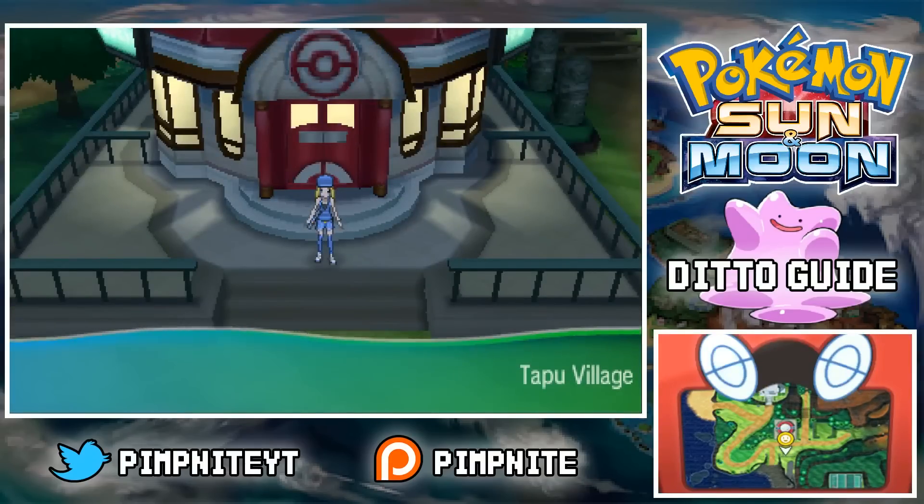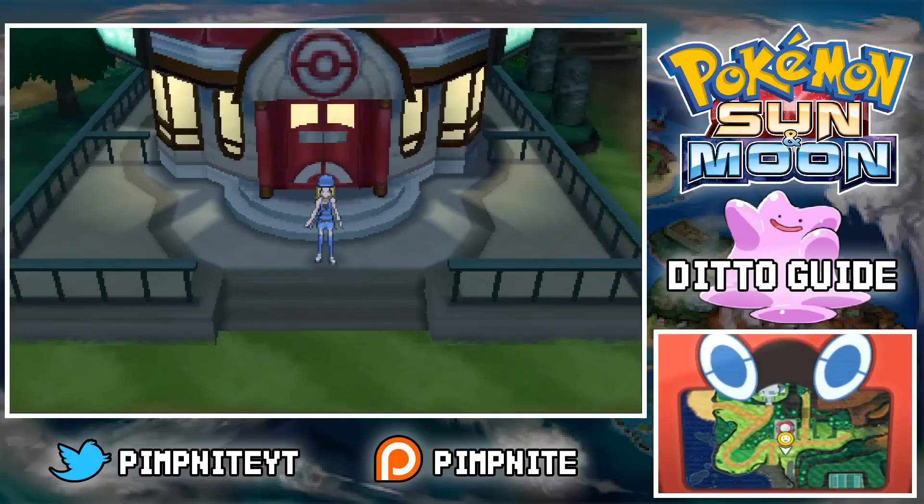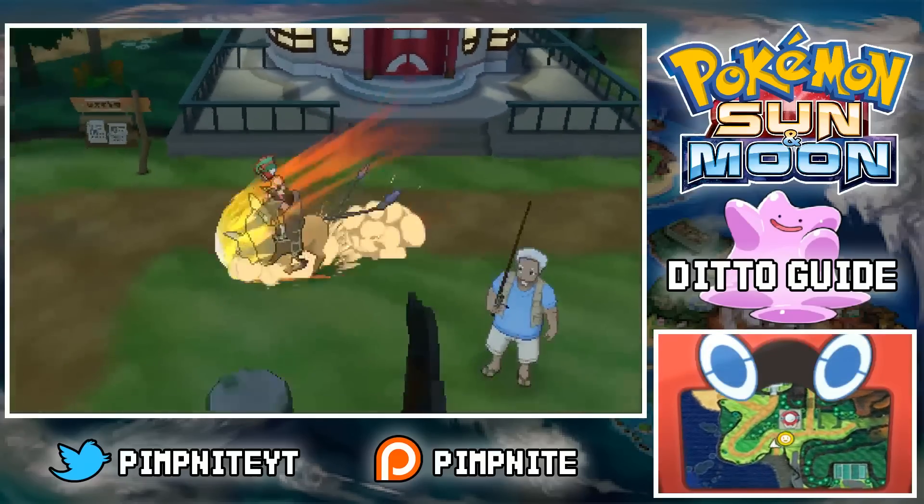I'm just going to run through real quickly where to get these. The Porygon you get given as a gift at Aether House. This is pretty easy — you don't need to go catch it. You can just go grab it for free if you haven't done this already.